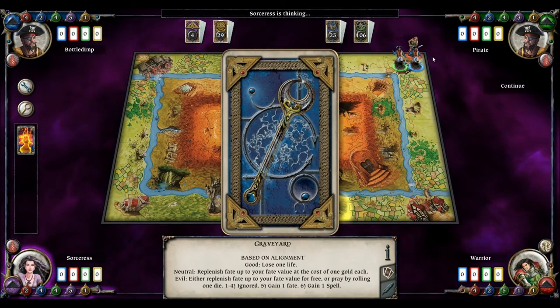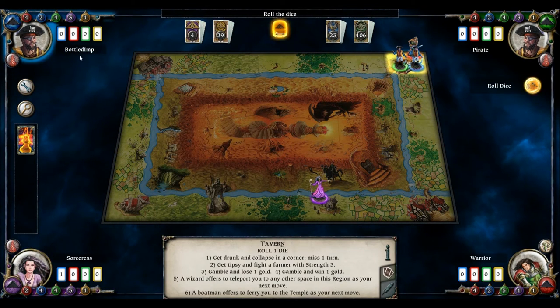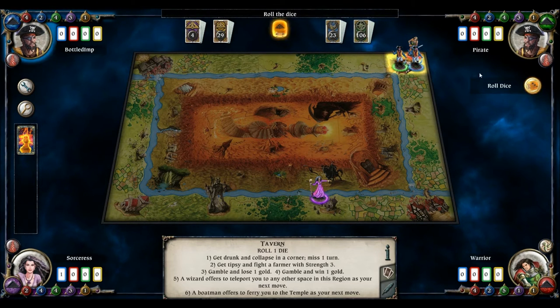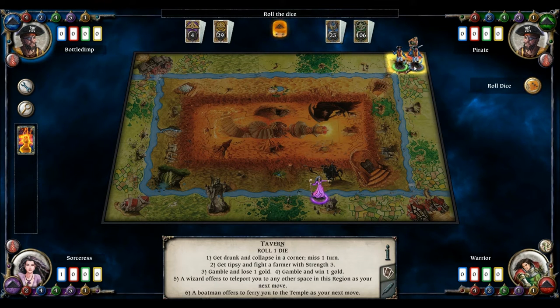Here we are — we've got two pirates. There's me, the Bottled Imp, and then we've got my twin brother, Stan the Pirate. In the board game, you can't actually have two characters the same unless you've bought another base game, so you'd normally only have one of each character.